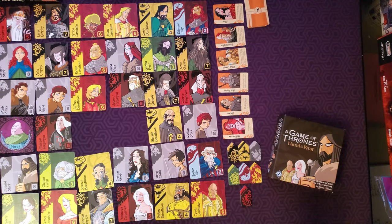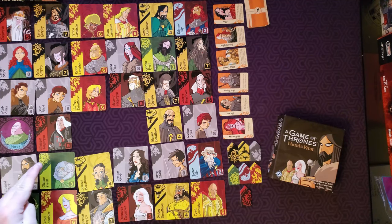Each character will belong to one of the seven houses, identified by the card's background and the sigil on the top left. You can also tell how many members there are of a house by the number on the bottom right of the card.